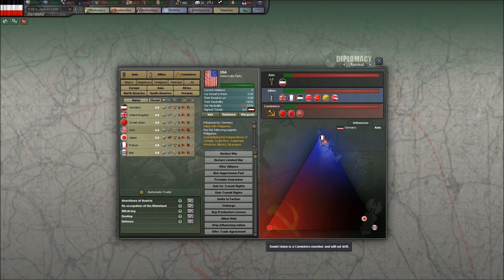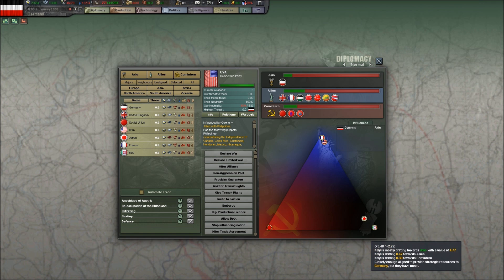Now there are three factions in the game: the Comintern, the Allies, and the Axis, basically representing Communism, Democracy, and Fascism. We are the faction leader for the Axis.